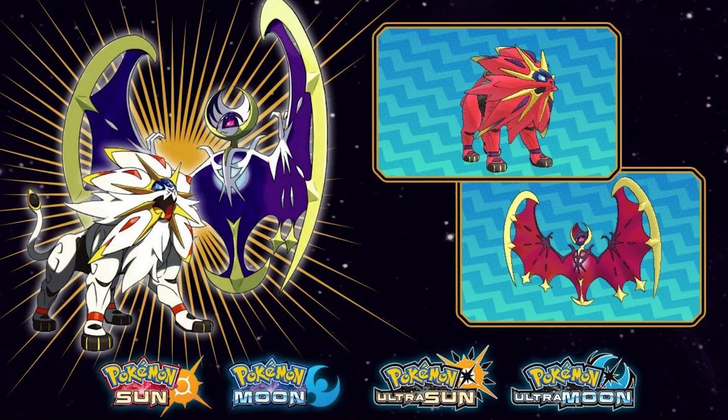In Europe, this event has actually been live starting from October 1st, and it will end on November 15th, which is the day that Sword and Shield release. In the United States, the event begins today, October 21st, and it expires on November 10th — a few days before the games come out.